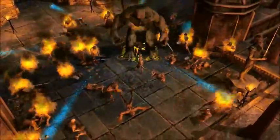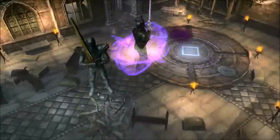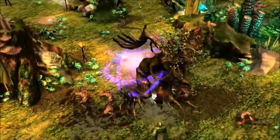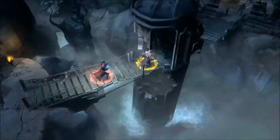In Realms of Ancient War, a special ability allows you to take control of your most powerful opponents. After weakening tough enemies, you can project your mind to temporarily control them and use their devastating powers.